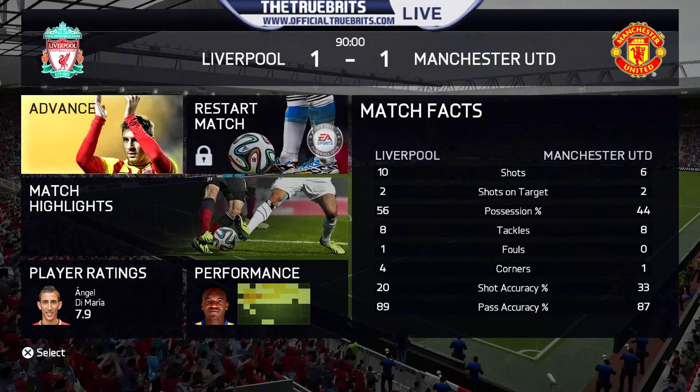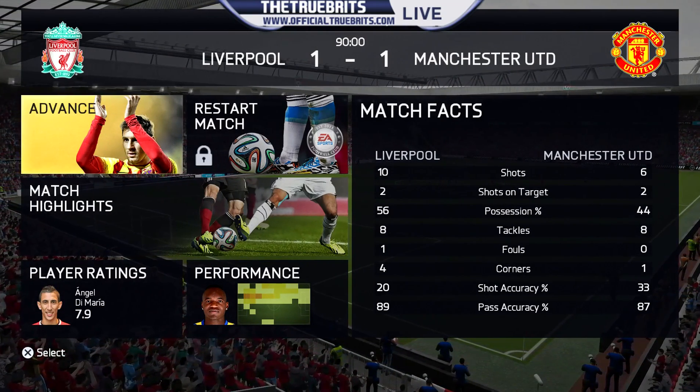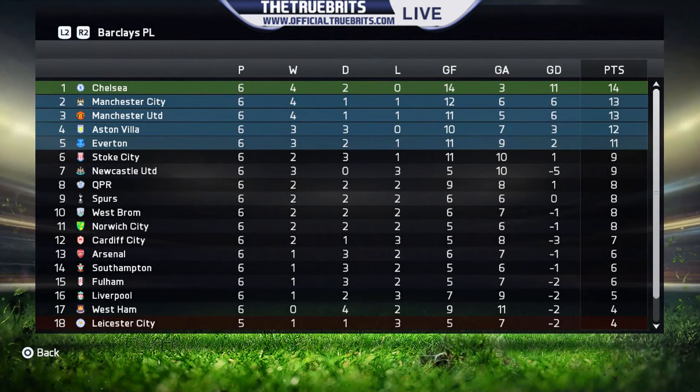Look at the shot count — it was 10 shots to 6, Liverpool having more possession. Angel Di Maria finishing with a 7.9. Elsewhere, Man City drawing 2-0 with QPR, and West Brom 0 Chelsea 1. Looking at the table: Chelsea go top for the first time this season, Man City 2nd, Man United 3rd, Everton 5th, Spurs down in 9th, Arsenal in 13th place.